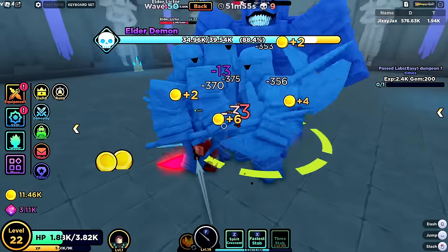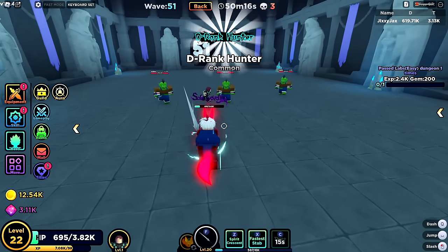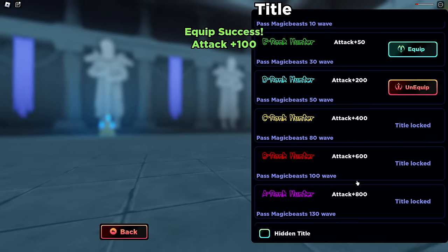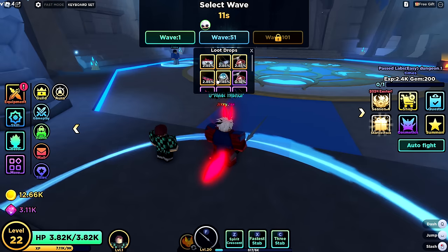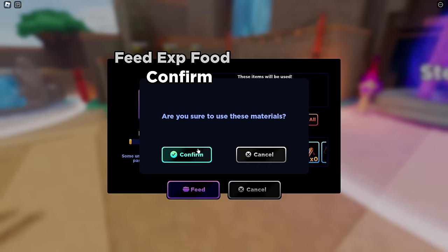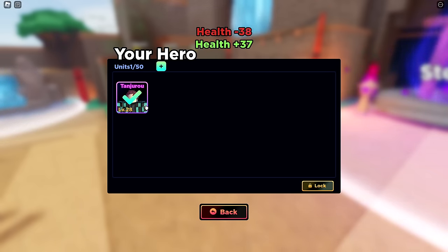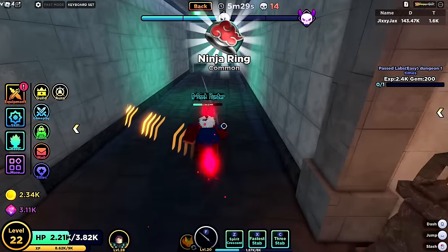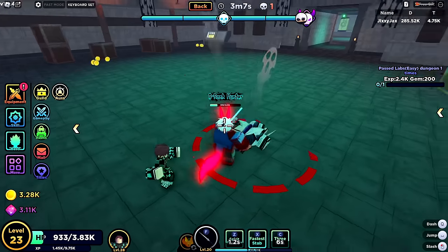We got beginner ring and unlocked a new skill — triple stab. And because we passed wave 50, we have a new rank: D rank hunter. We can rejoin and start at wave 50 now. Let's feed the hero to level him up — level 28. Looks like a pretty big damage boost and a bit of health too. Let's try the dungeon again now that I've leveled my stuff. That was way faster! I leveled up mid-fight, which reset my health.